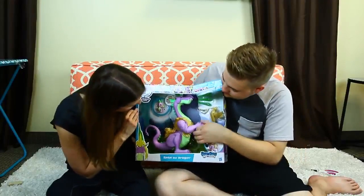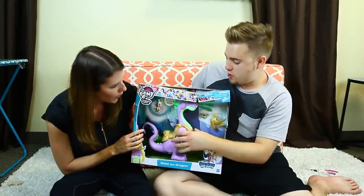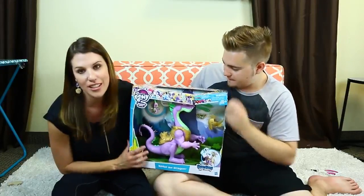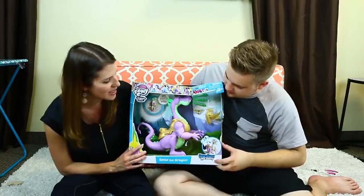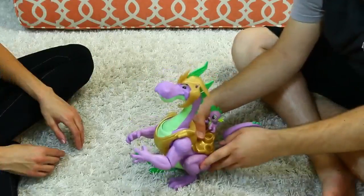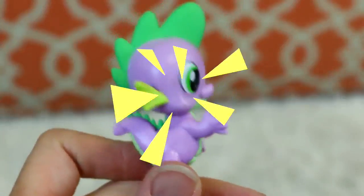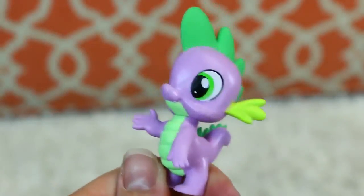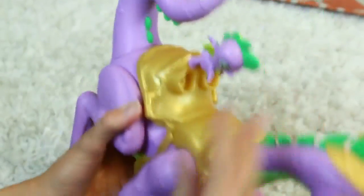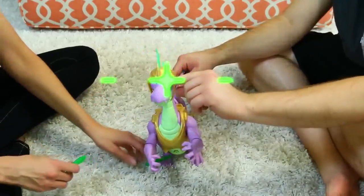It comes with like a little baby spike. Whoa, nice! This one comes with armor — this is Guardians of Harmony too! Cool. Let's get this out. Here's Spike the Dragon — he's pretty cool. We have the little baby Spike. So cute — he sits just right on the back of Spike, which is really cool. And his eyes glow green.